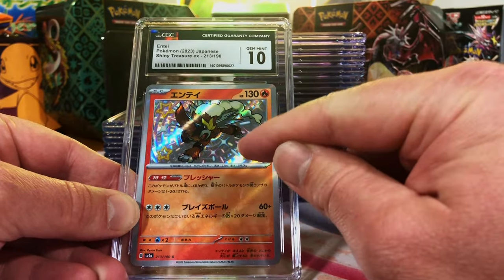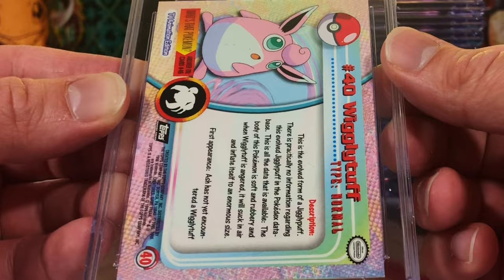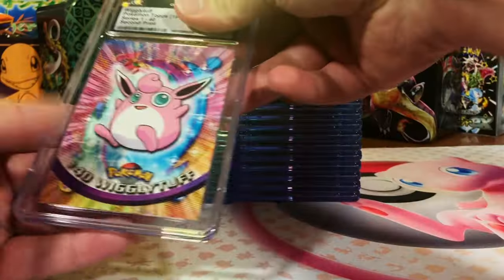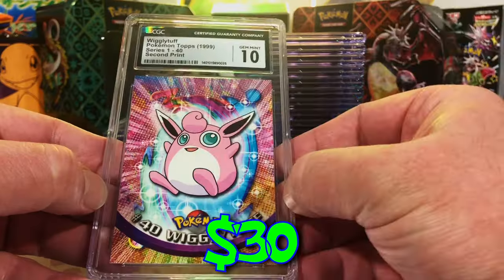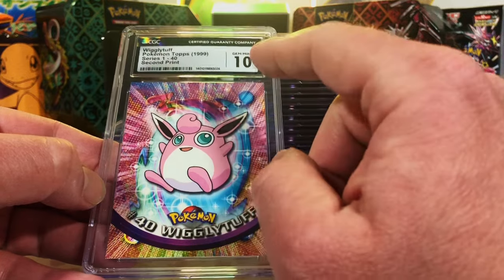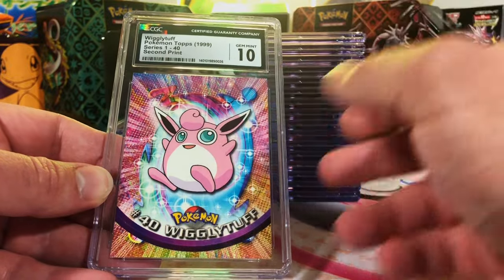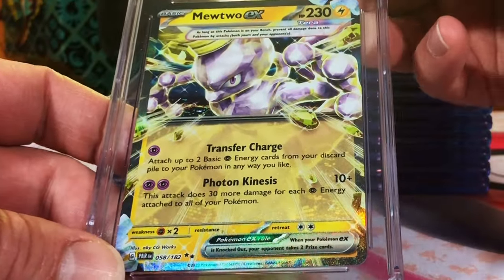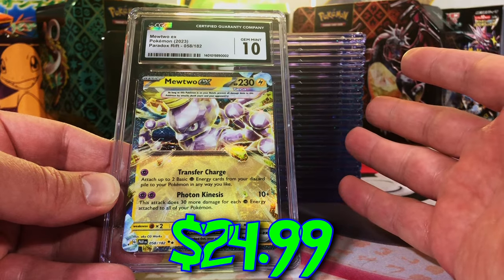My favorite card pulled out of Shiny Treasures EX so far, I love this Entei — seven out of nine Gem Mint 10s. And this is our TOPPS card — a Wigglytuff from the TOPPS TV Animation Series. I love the TOPPS cards, it's probably an eight or eight and a half. Whoa, really nice! I grew up with these TOPPS cards — I used to be able to get booster boxes for 20 bucks at Target. This brings me back, and we got a 10 on it! Eight out of ten Gem Mint 10s. The Mewtwo EX from Paradox Rift — I'm gonna guess a nine, nine and a half. There it is again — 11 cards and eight Gem Mint 10s with one Pristine 10.